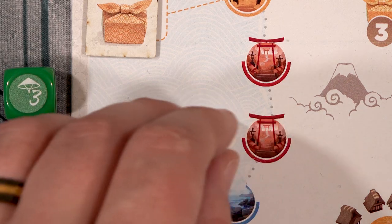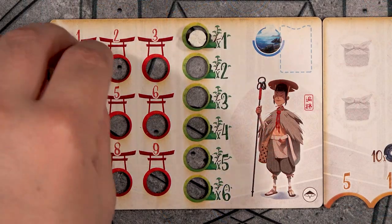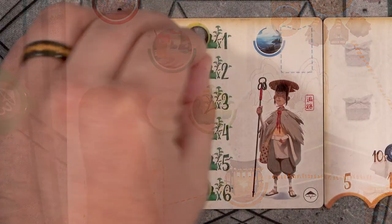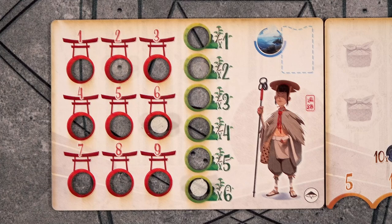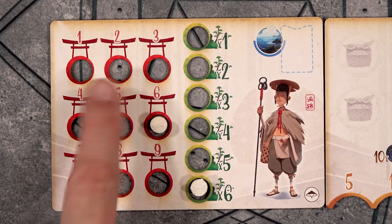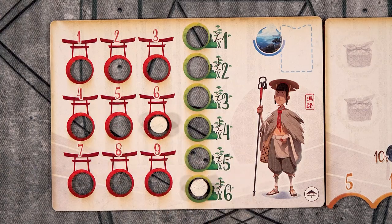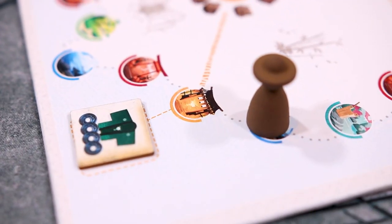Each time a Pilgrim lands on a temple space, they advance their viewing peg one space on the matching track. Pilgrims are trying to visit as many temples as possible on their journey. Every garden they visit also moves their garden viewing peg one space. At the end of the game, each player will get points equal to their furthest space reached on their temple viewing track multiplied by the space reached on their garden viewing track.